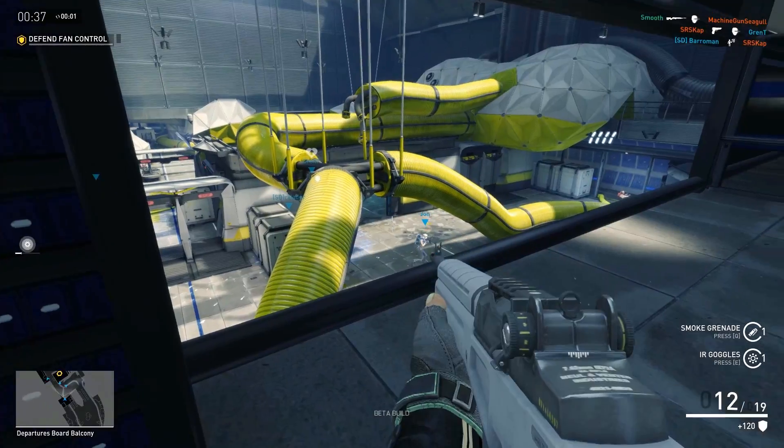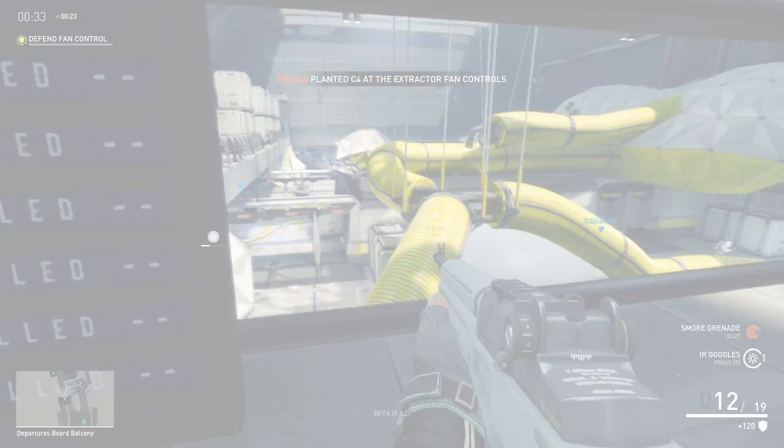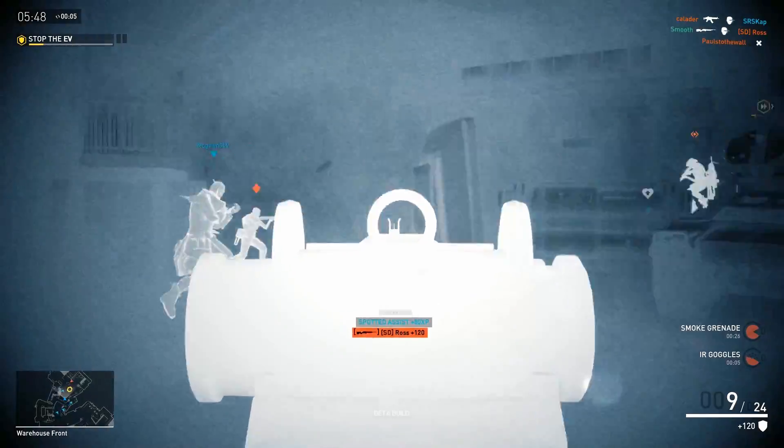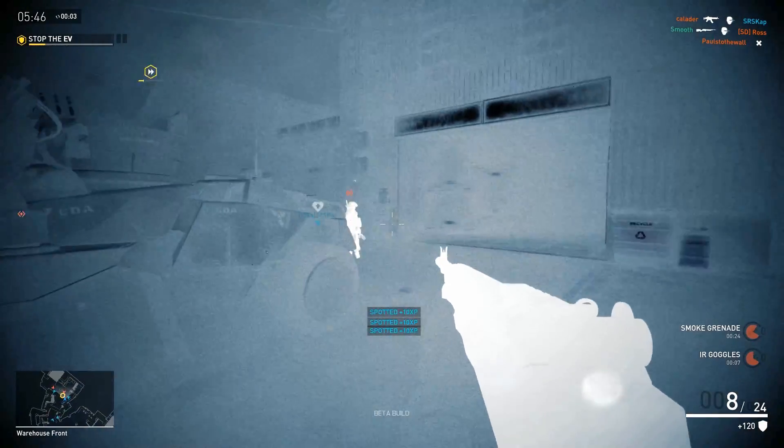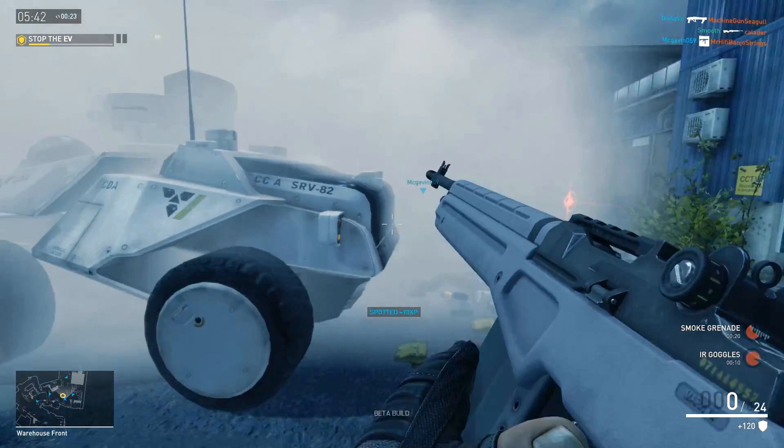Red Eye also has a smoke grenade. This can be thrown to block lines of sight and provide cover for his team. Then by using his IR Goggles, Red Eye can see enemies in and beyond the smoke, allowing him to shoot at and spot them safely, giving his team the upper hand.